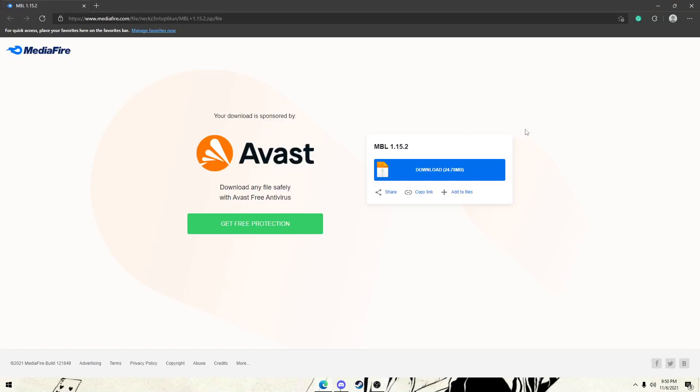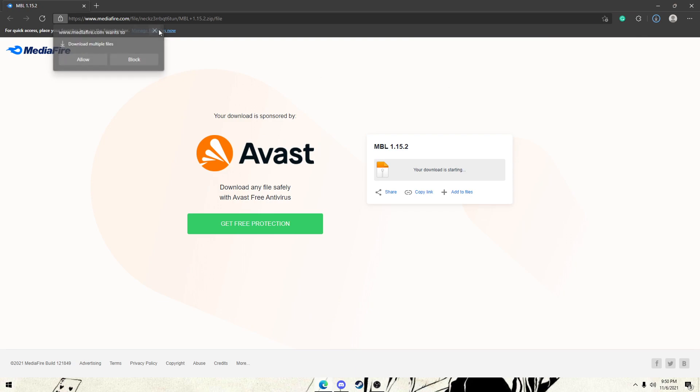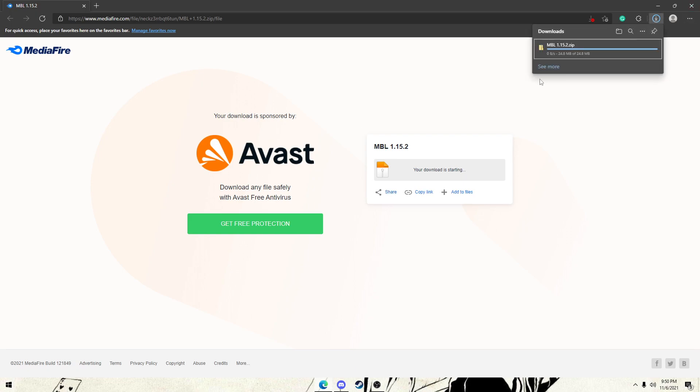Hey there everyone, it's Little here to tell you about the brand new MBL client for season four. We're going to start by going to that Mediafire link and we are going to go ahead and download that compressed zip file. As we can see that's finishing up, it's already downloaded — it's a pretty small file but Mediafire just takes a second to finish it off, so we'll wait for that.